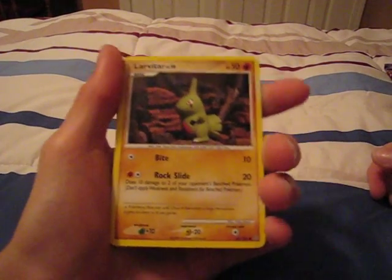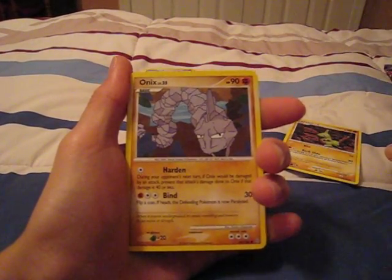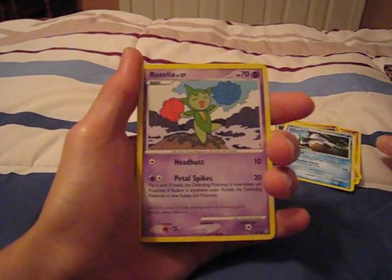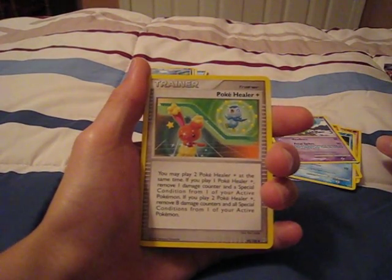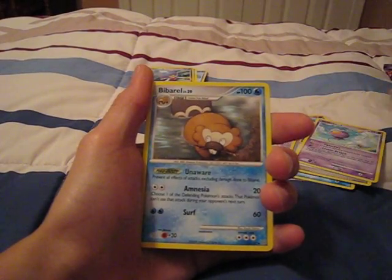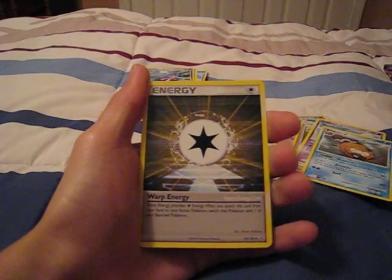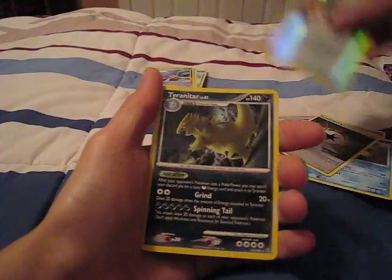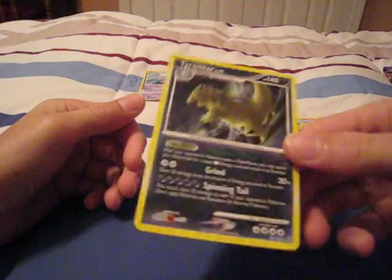So we have a Larvitar, Onix, Snover, Roselia, Trainer, Poke Hero, Poke Healer, plus a Drifloon, Bibarel, Warp Energy, Special Energy Card, Reverse Luxury Ball Trainer, and a Tyranitar. Not holographic, but it's an awesome Tyranitar.